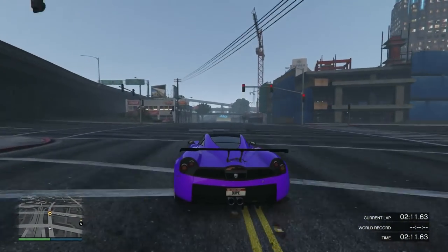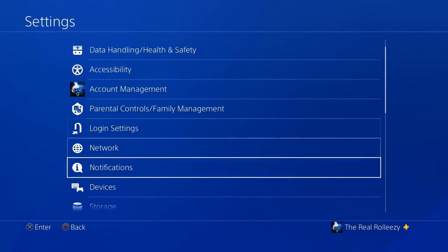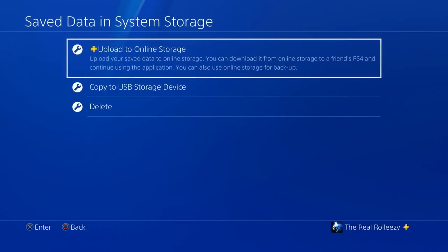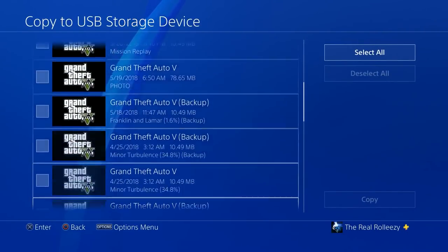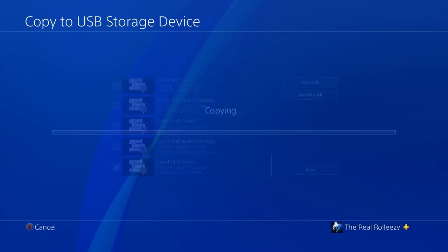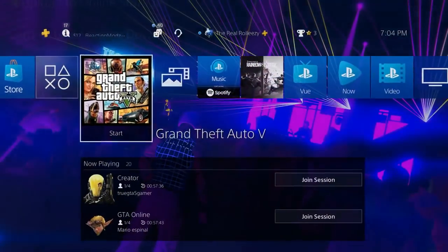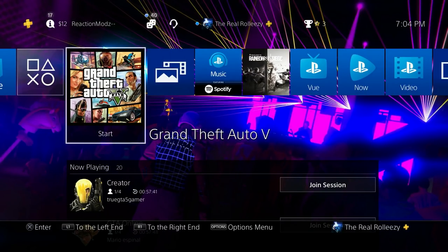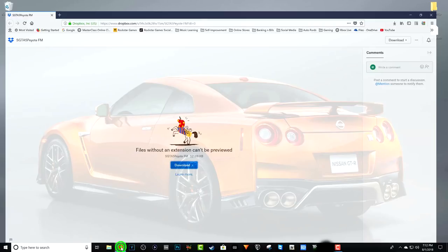I'm going to show you everything from scratch, including downloading the save. On PS4, go to Application Save Data Management with your USB plugged in. Grab any one of your GTA saves and copy it onto the USB. Once you've done that, unplug the USB from the PS4 and plug it into your PC.